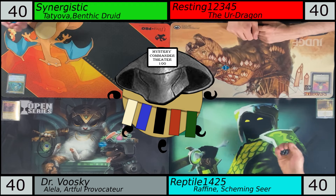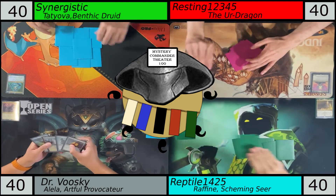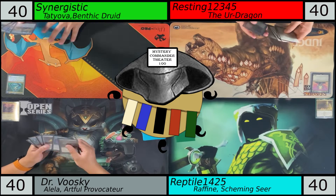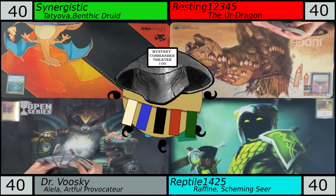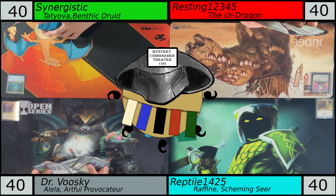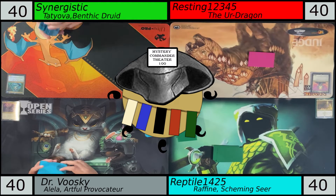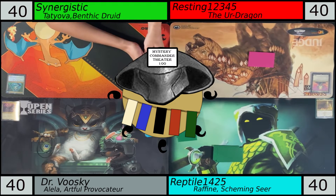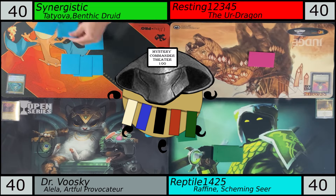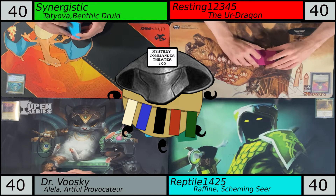So I'm playing Tatiova, Benthic Theroid. It's a green-blue landfall deck, trying to generate a lot of value, pretty good late game, has a lot of good interactions. We're seeing the Earth Dragon again, which I know we've been showing a lot. But I tried my best to power it up this time, adding a lot of fast mana and tutors, so we shall see. And then we have Dr. Vuskian, a Layla — so it's just Faeries — Esper, two Esper decks at the table. Yeah, it's a lot of non-Stax Espers.